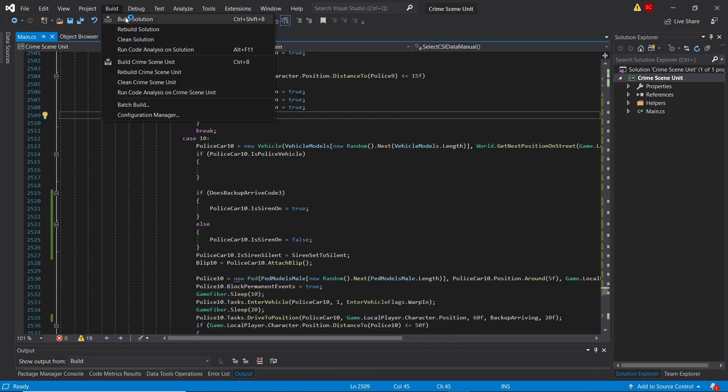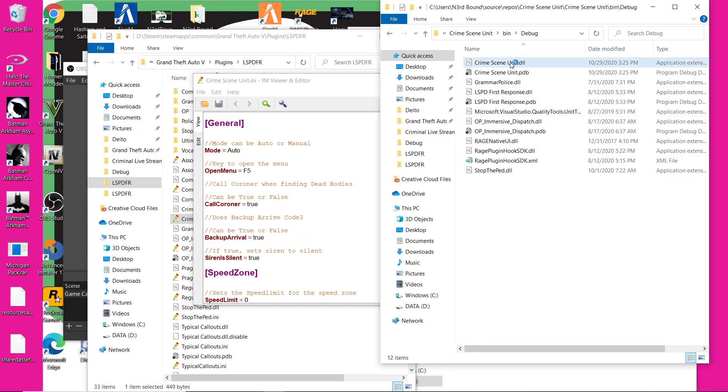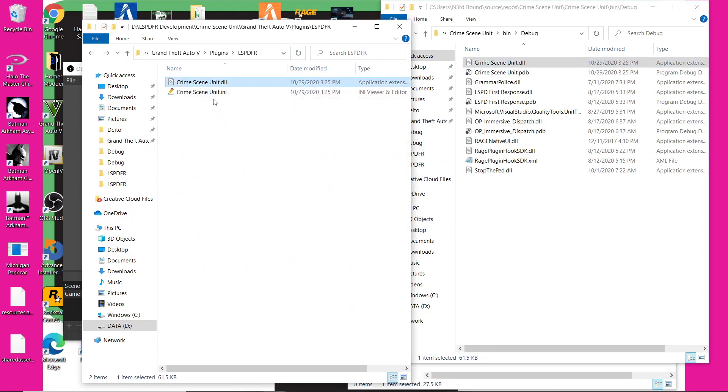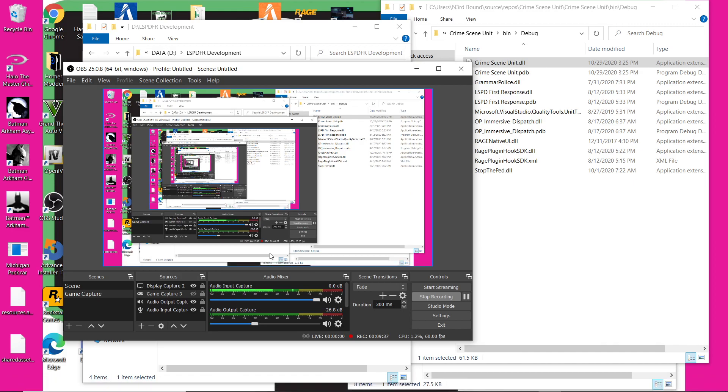Right in front of you guys I'll go ahead and build this. See — build succeeded. This is my current build. We'll copy this over here to the Crime Scene Unit folder. Make sure the INI file looks the same. So version 0.0.1.3 — we're going to update this one to 0.0.1.4. I'll go ahead and get this uploaded right now. We'll archive that, and I will see you guys in my next video. Thanks guys.